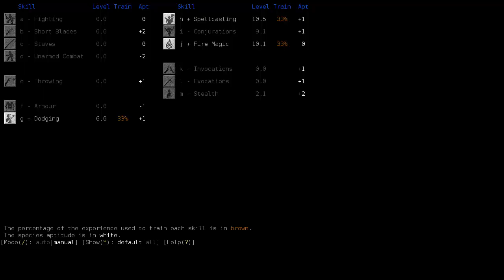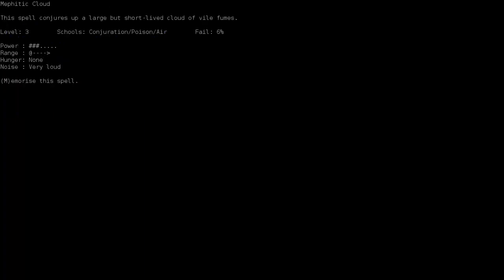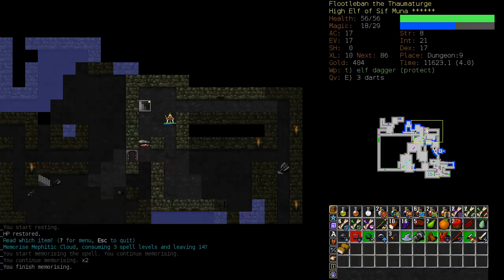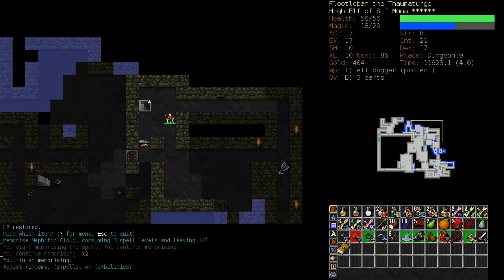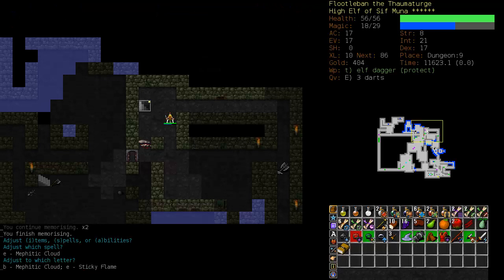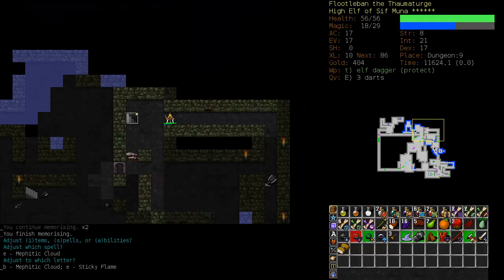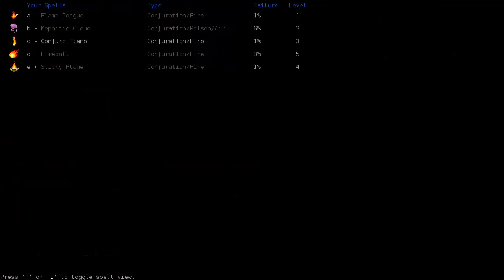Dodging is up to six — we want to get that up to about ten or twelve. Let's see what kind of book we got: Mephitic Cloud, Orb of Destruction, and Firestorm. I'm going to memorize Mephitic Cloud immediately. Let's shuffle our spells around — swap out Mephitic Cloud and Sticky Flame positions. Now I have to remember that Sticky Flame is on E, because if I cast a Mephitic Cloud adjacent to myself I might accidentally confuse myself. Mephitic Cloud is at 6% — it's fairly weak. We'll get Air up to about two or three.